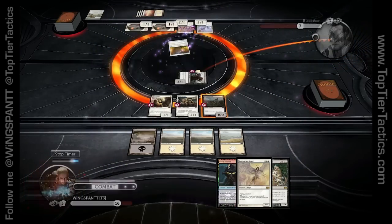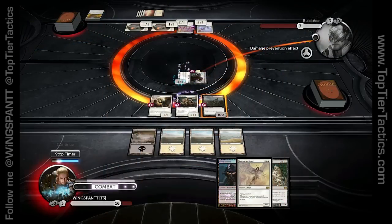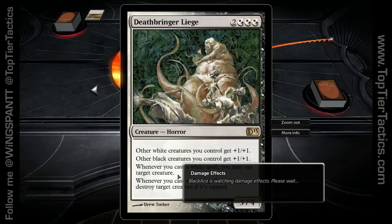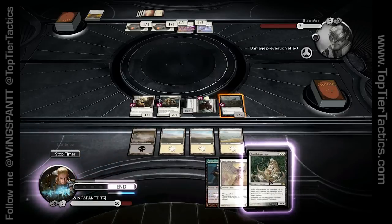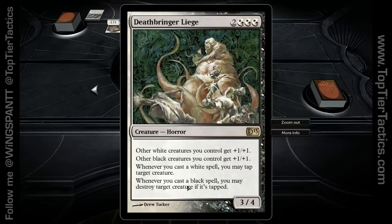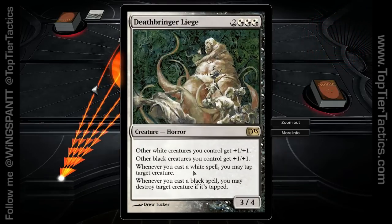He's playing some prevent-all-damage effect — fine. I now have the option of regenerating this guy since I have 4 mana. Let me explain Deathbringer Leech: 5 mana for a 3/4. It pumps your guys — that's great. Whenever you cast a white spell, you can tap a target creature. Whenever you cast a black spell, you may destroy a target tapped creature. But if you play both a white and black spell, you can tap a creature and then destroy it, which makes this card very powerful. Even just having it on the board forces your opponent not to tap their creatures, because they don't know if you'll cast a black spell next turn and kill a tapped creature.